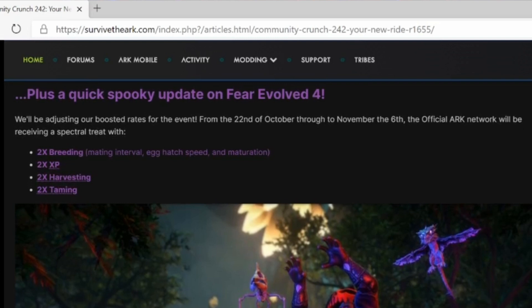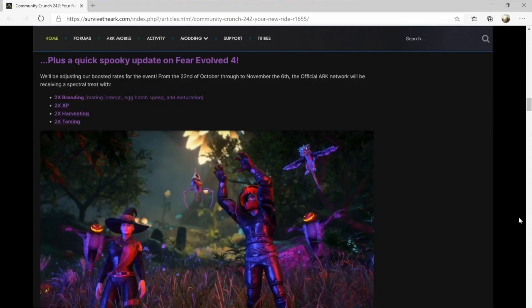Wildcard have also announced that throughout the Fear Evolved 4 event, running from the 22nd of October through to November the 6th, you'll be getting souped up breeding, XP, harvesting, and taming at the two times variety. So get those babies popping!